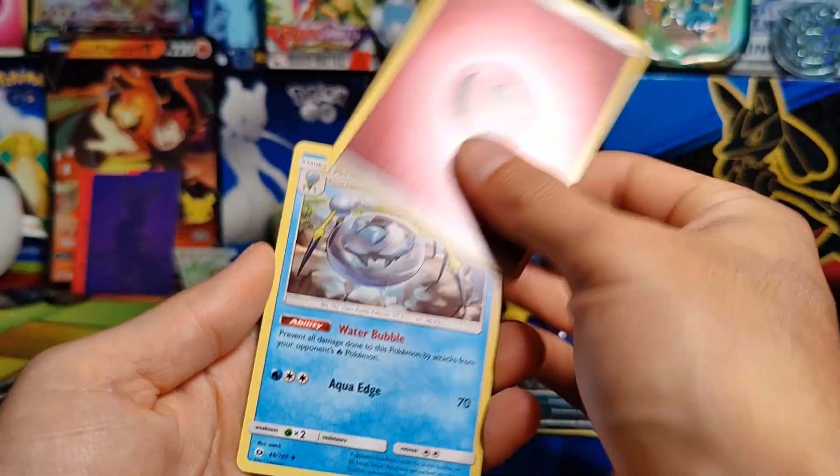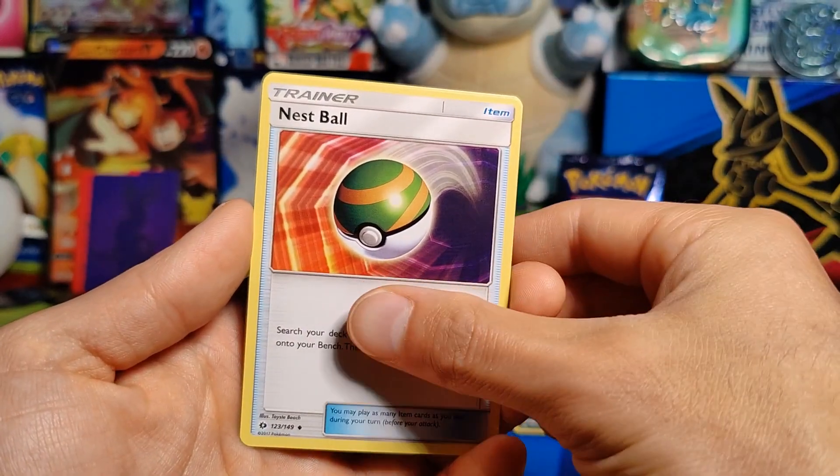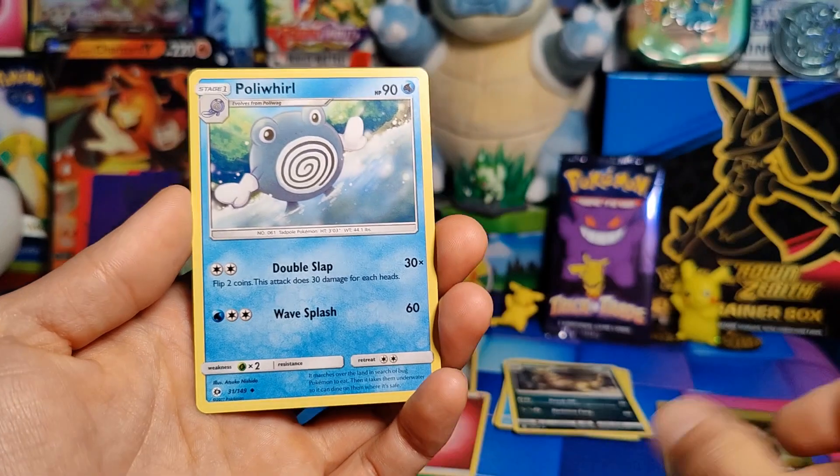We also pulled a Fairy Energy, an Arachnid, a Nest Ball, and a Poliwhirl.